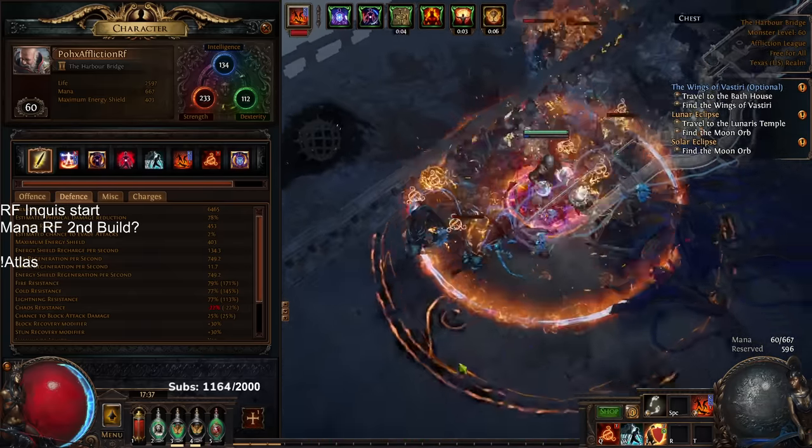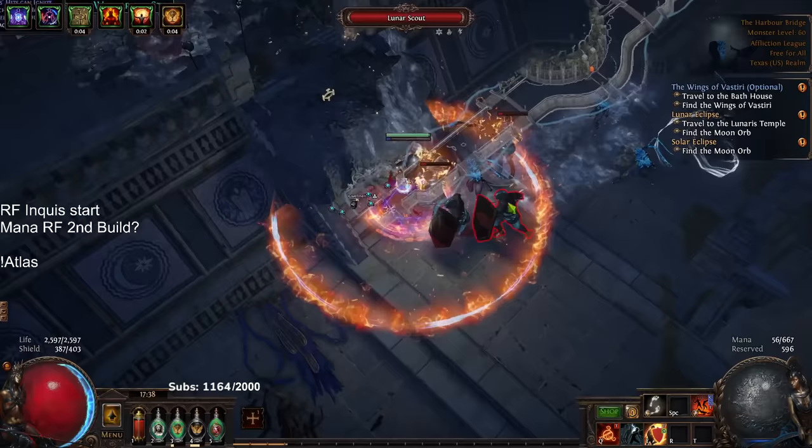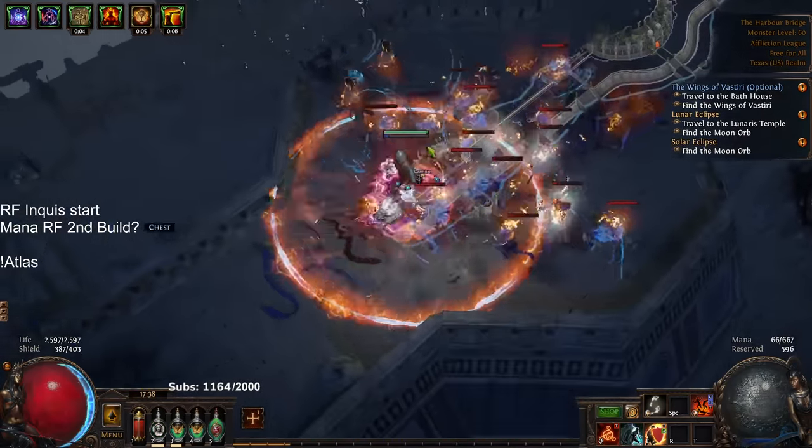The same thing would go for Juggernaut as well. Inquisitor will definitely feel a little bit better just because it's easier to scale both stats — life plus ES. But still, both of them are very strong in the campaign progression.